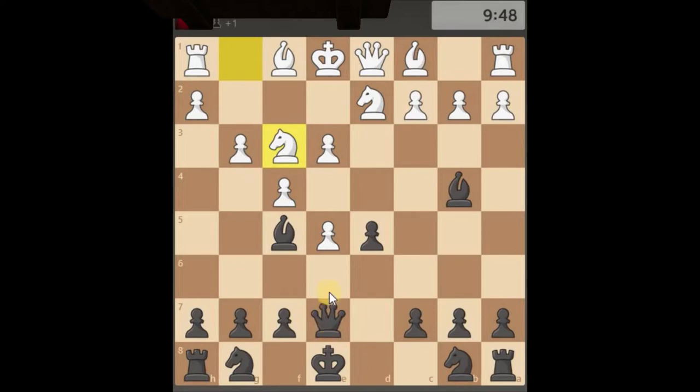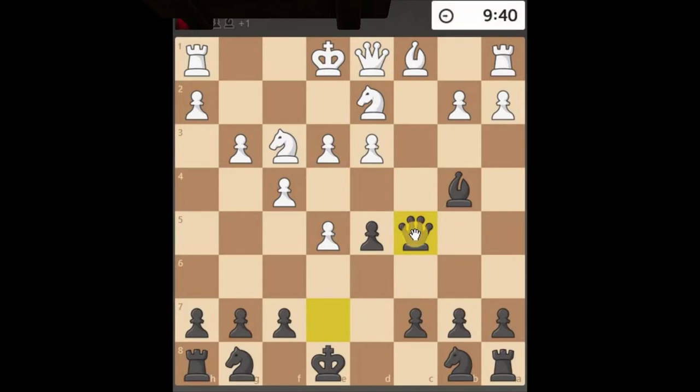Opponent's going fast now because they're a bit worried. Going here with an x-ray through to their rook. Bishops out attacking — it's like a frenzied attack, trying to confuse the situation. Let's grab here. It's just squeezing this little tiny gap here.